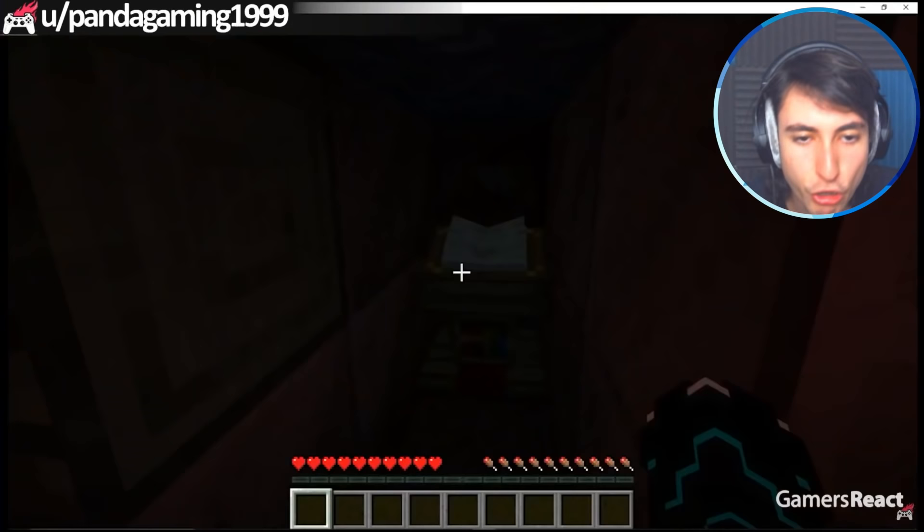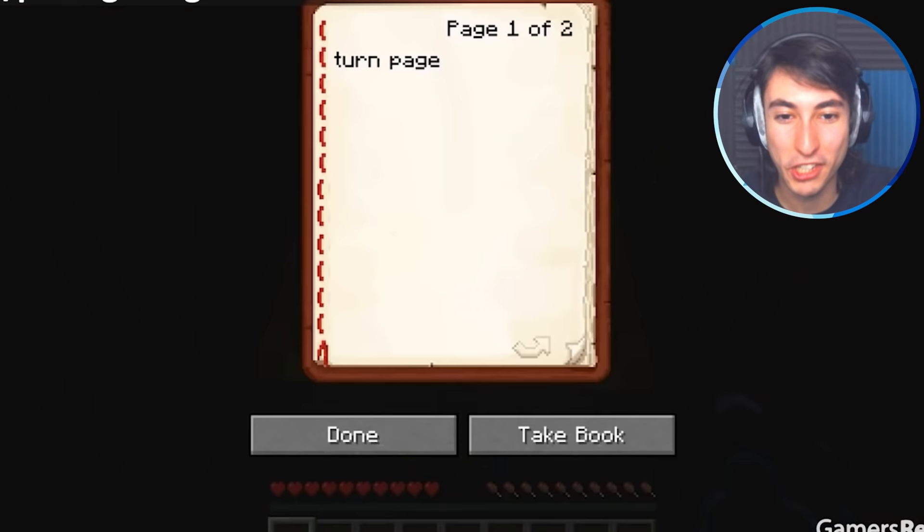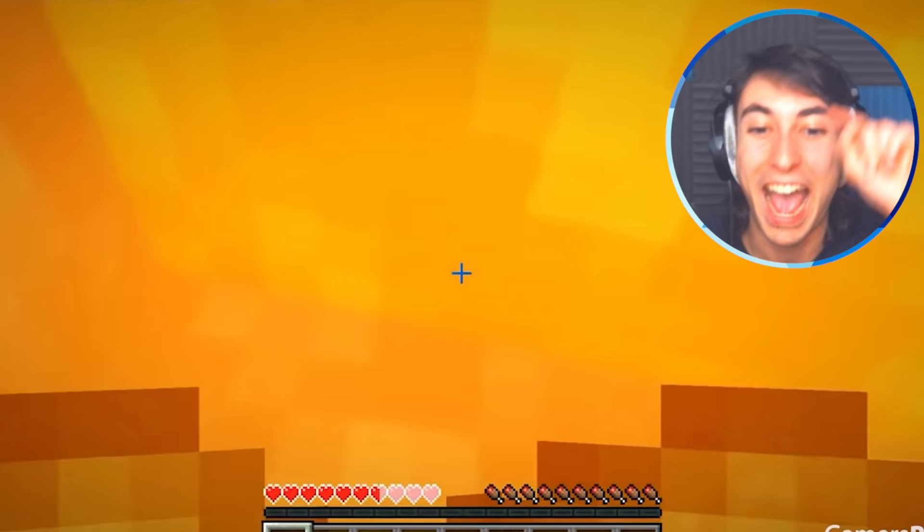Ha-ha trap — I think I've seen this from Grian. It's the freaking book that activates the redstone.